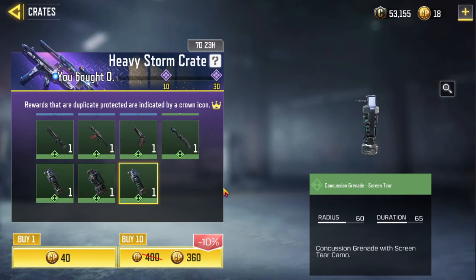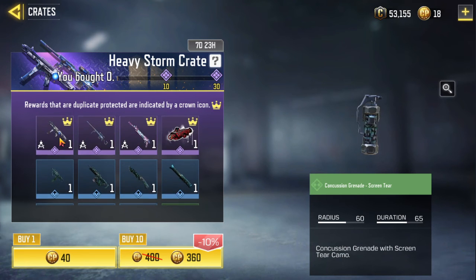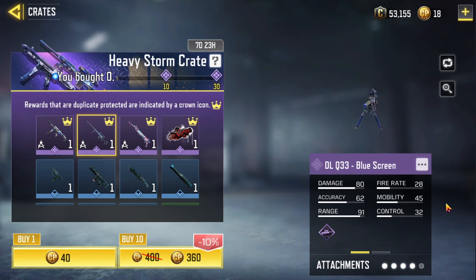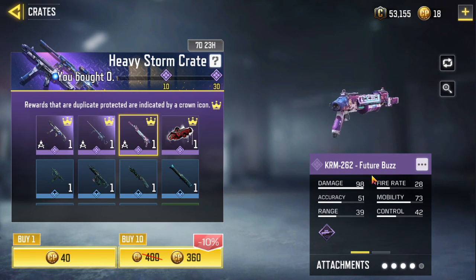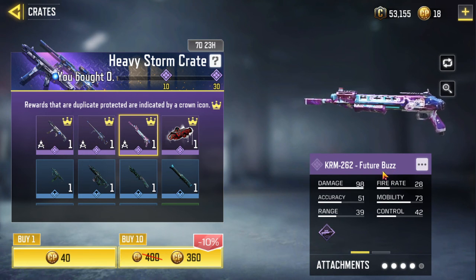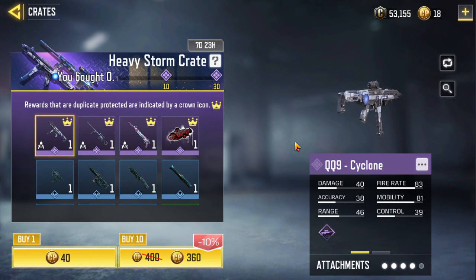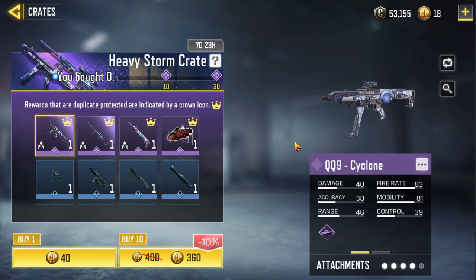Alright guys, this is the Heavy Storm Crate. The main rewards are the QQ9 Cyclone, the DLQ33 Blue Screen, and the KRM262 Future Buzz. Thank you for watching! If you are on YouTube, please subscribe and click the notification bell. And if you are on Facebook, please like and follow. Thank you guys, bye-bye!